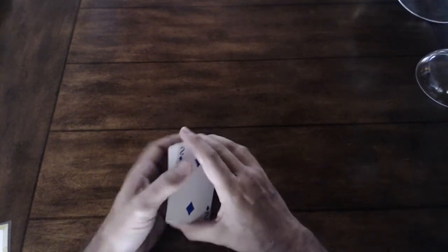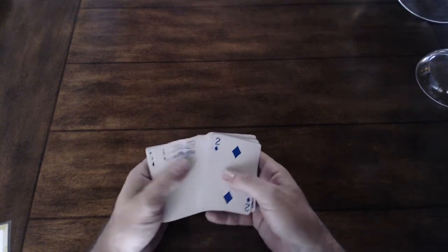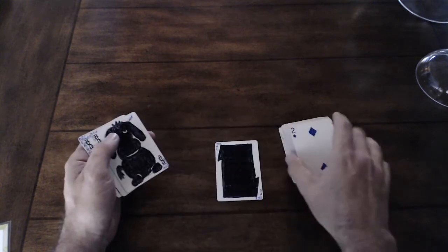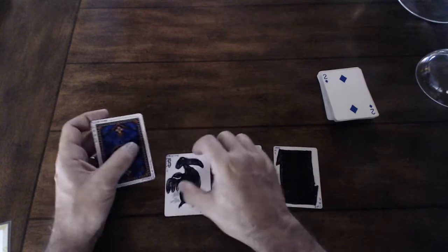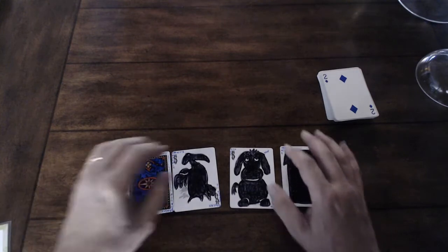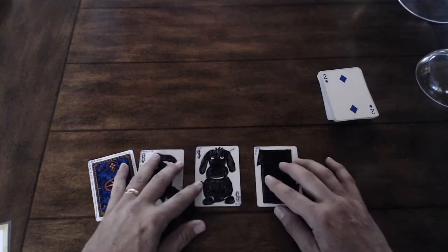Let's go through the special cards in Tichu as a refresher. There are four special cards along with a regular deck: there is a One, there's a Dog, there's a Phoenix, and there's a Dragon. They were originally wild cards or jokers that were colored in to make them fun.